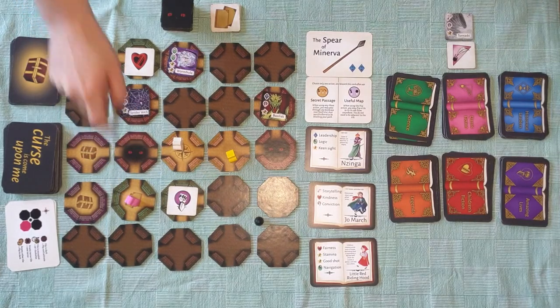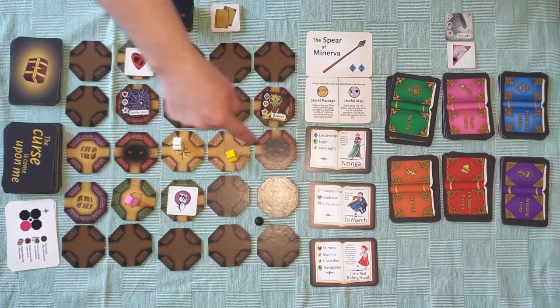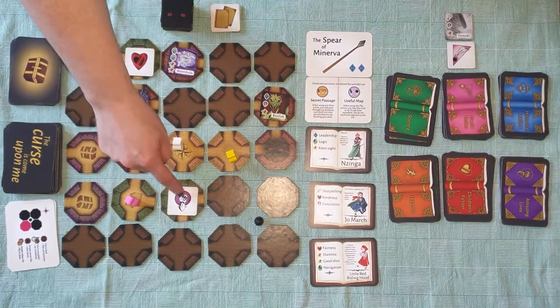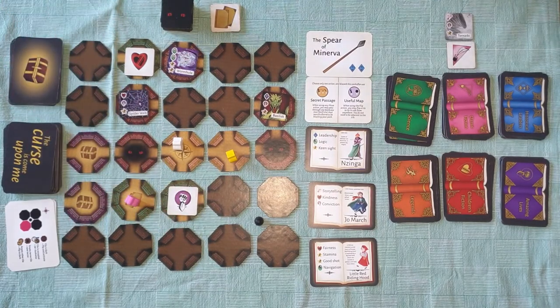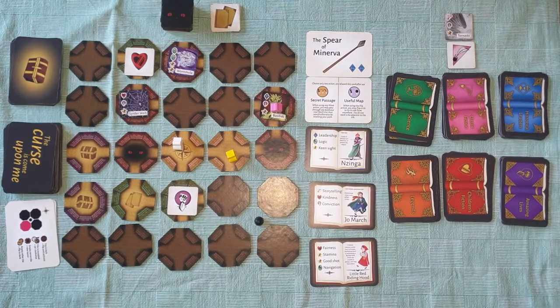Let's say you're the pink meeple here. You can move as far as you like through the library, as long as the path is lit and clear. So you can't move through these bookcases, past these terror shelves, or through these tiles that are still in darkness. But you can go all the way through here to capture the basilisk, and that whole move and capture only costs you one of your three actions.